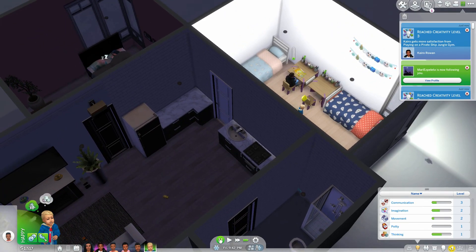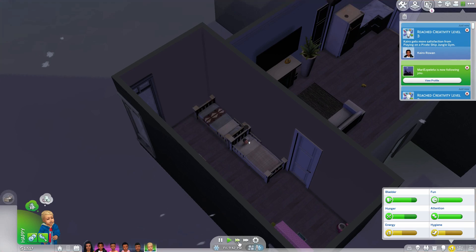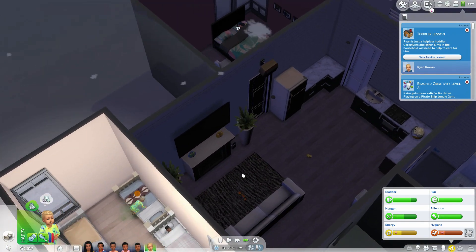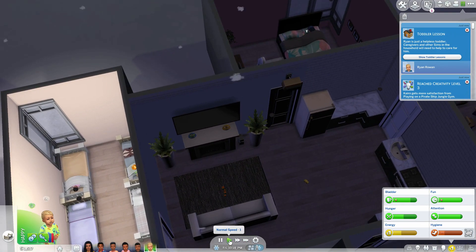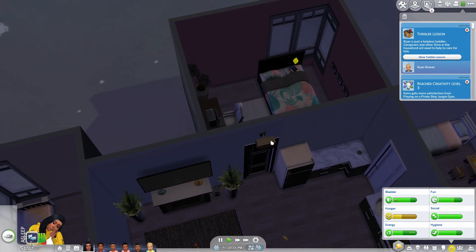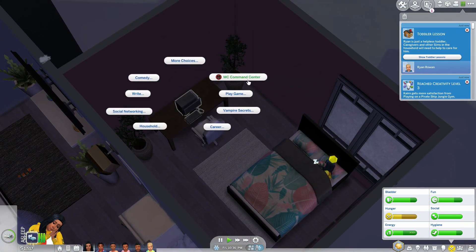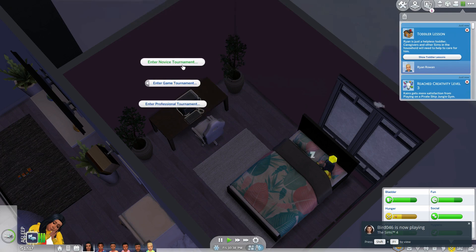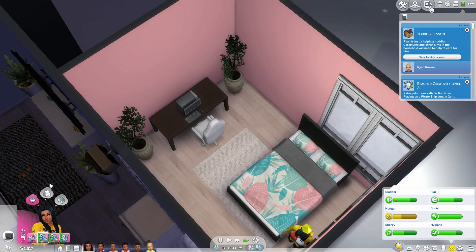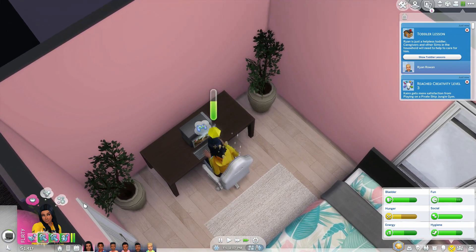Ryan is up and about to wake everybody up — go to bed! Everyone's off to sleep for a little bit. Mom is so close to leveling up. We're going to get her up and she's going to power through a gaming competition again — let's do pro. Hopefully she's in a romantic mood. I'm praying she wins.